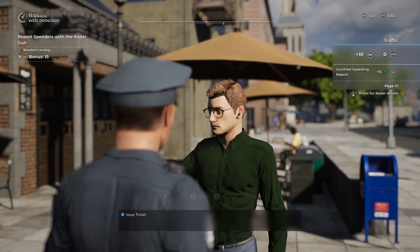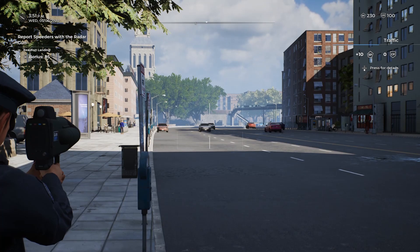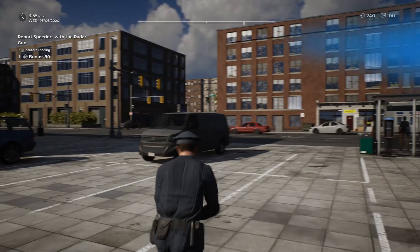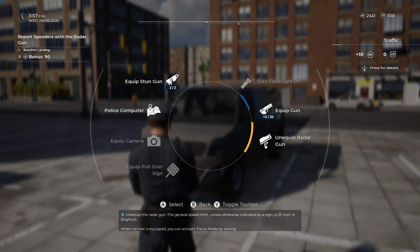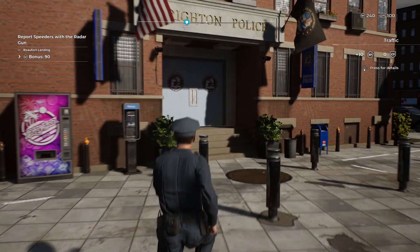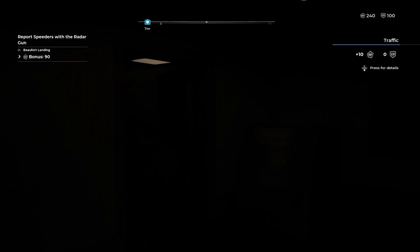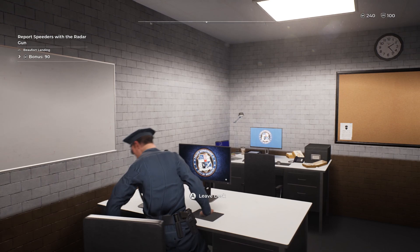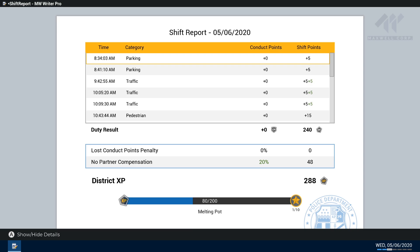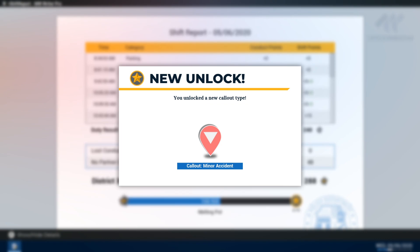The shift's about to end. Let's see if we get any more speeders — this guy's speeding, got him, reported, boom. This shift's about to end and I wonder if I have enough to get to the next level. We were a really good boy this shift. Returning to the station, log out on the computer. We got some shift points — did we level up? Hey look, we unlocked the camera! We can get call outs for minor accidents.